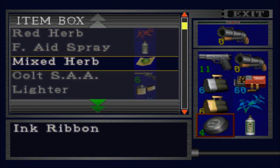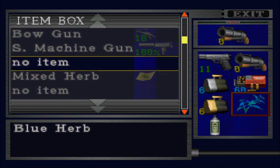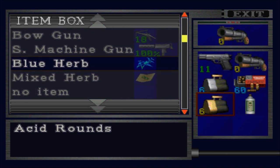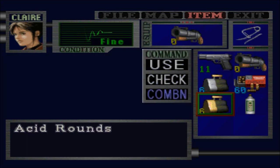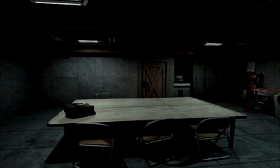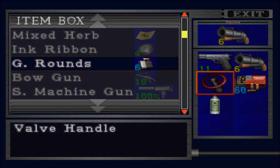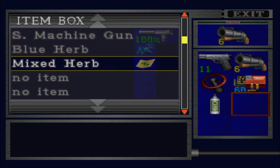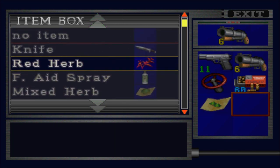Let's go ahead and do some item management first. Obviously don't need an ink ribbon. I don't need a blue herb — I'm not really worried about getting infected by any spiders or anything. I can go ahead and load some ammo into my grenade launcher, preferably the acid rounds because they are the most powerful. That'll free up another spot, and I think I can put back the grenade rounds. I'll swap them out with the valve handle because I believe I might be using that. We'll put the first aid back in the box and settle for the mixed herbs for now.